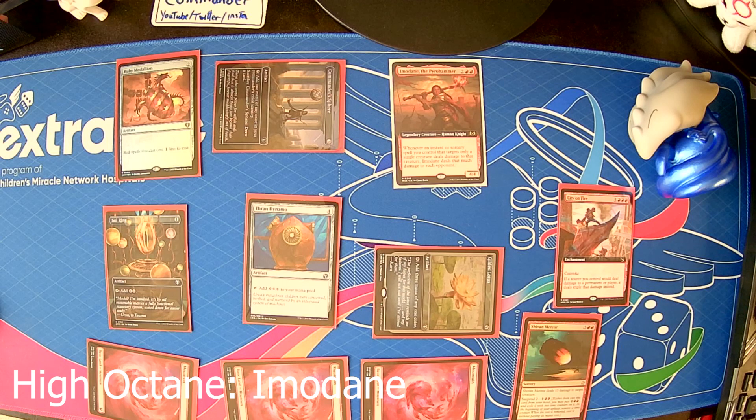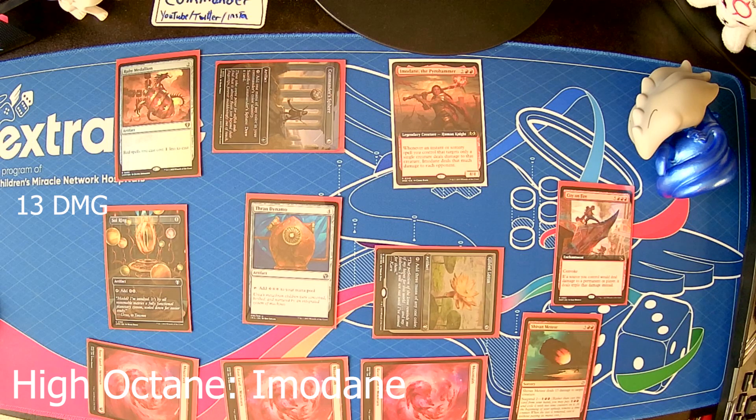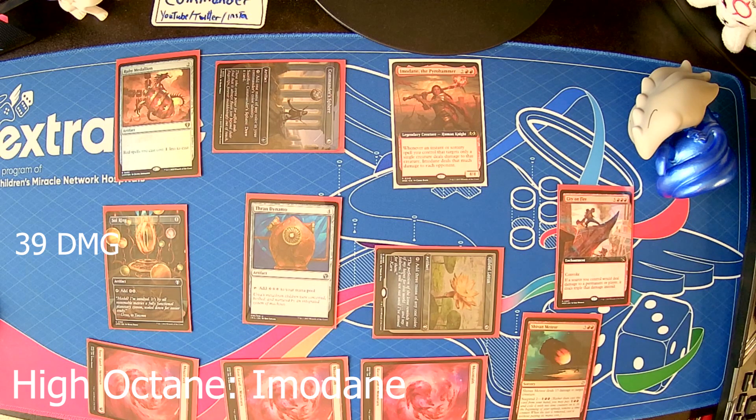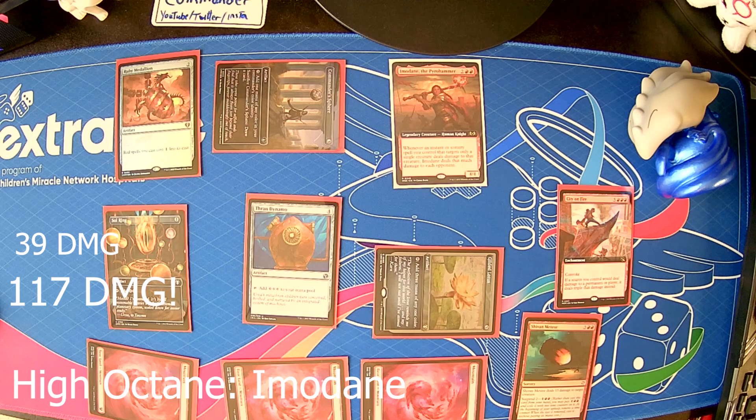It doesn't matter what the creature is. Doesn't matter if it's indestructible. Doesn't matter if it's just a 1/1 — it's still going to deal the full 13 damage. So we target someone's commander, someone's token, doesn't matter. Shivan Meteor deals 13 damage to it, but City on Fire is going to triple that damage up to 39 damage to the creature. The creature most likely dies, but more importantly, Imodane is going to see that 39 damage and deal that to each opponent. However, City on Fire is going to trigger again and make that 39 damage into 117 damage to each opponent, taking them out of the game instantly — and you win.